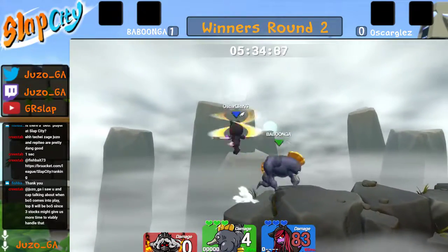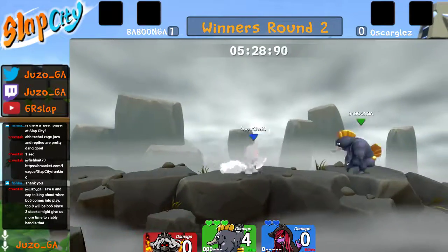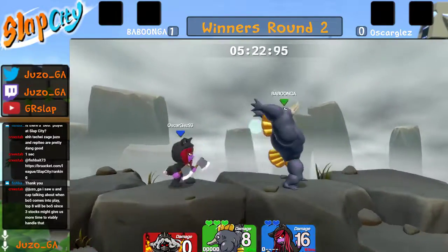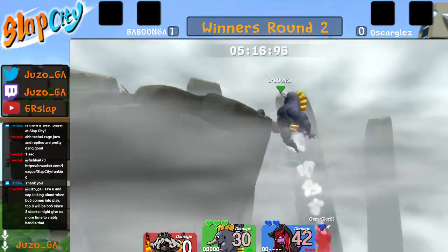Up tilt and we get the first f tilt — he calls out that down B and gets the f tilt follow up, really good damage and only 8 percent against him right now. Babunga getting that quick flex side B for another 16. He could probably do a bit more damage but that move always looks nice — and that's going to be a kill.